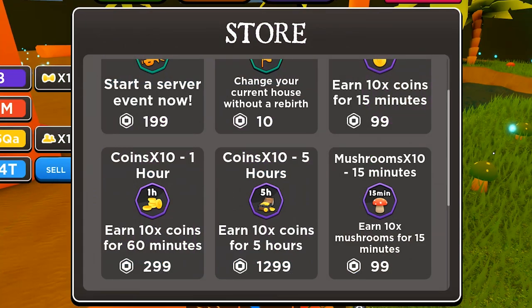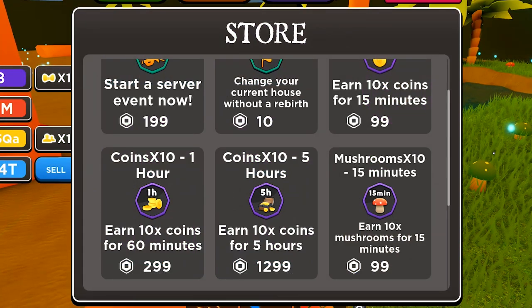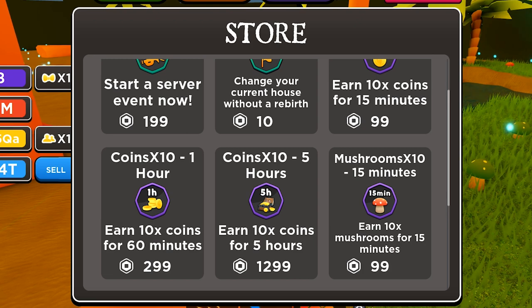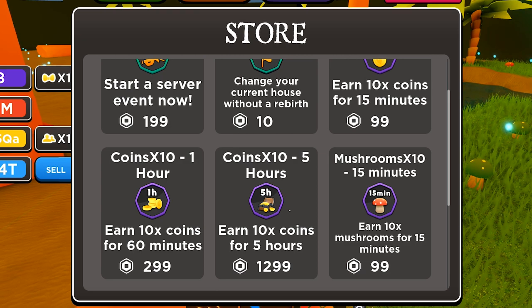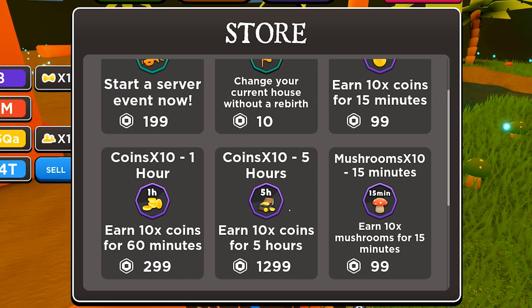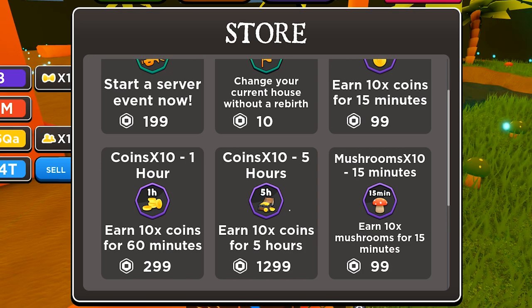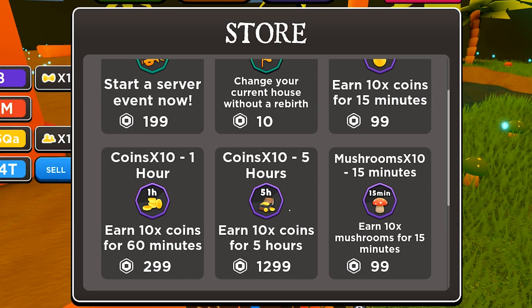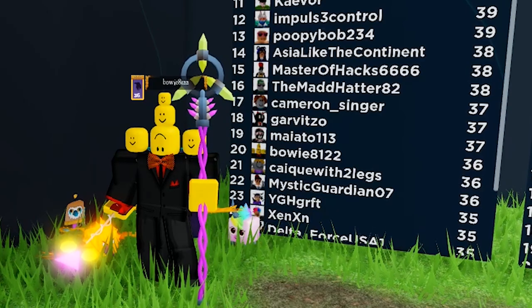Last but not least, right now is the time to buy the 10x coins for 5 hours. There will probably never be a better time to use this. If you want to pay-to-win your way to the top of the leaderboard, buy this right now — don't think about it. Buy it and go farm for 5 hours straight. It will make you the most gold without a doubt.